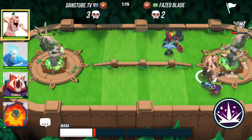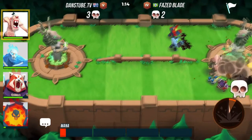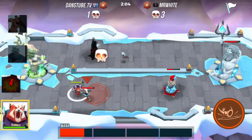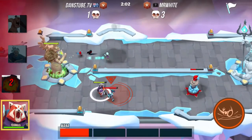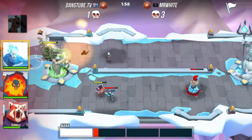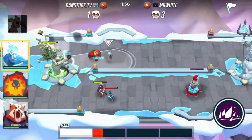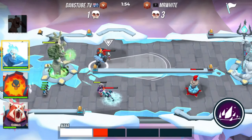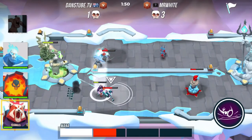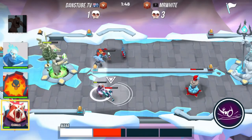Some MOBAs do have that automated system where you just select a lane. Other MOBAs let you control a hero with a bit more freedom in a 3D environment — not constricted to just automated controls. This one is a very automated system; you don't have any other control over the heroes besides what lane you want to launch them into.